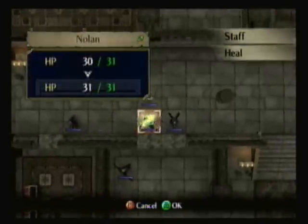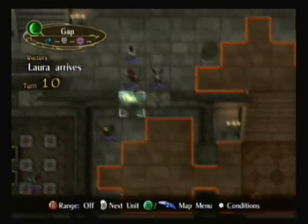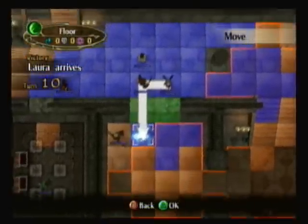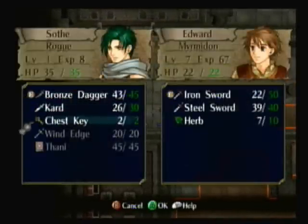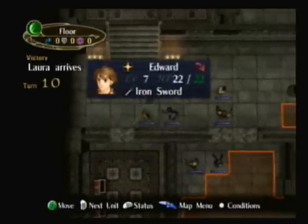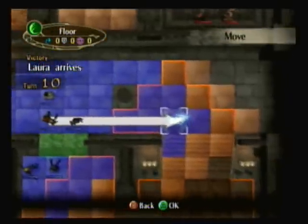Do some unnecessary healing right here. Okay, there are those guys. I'm gonna put Micaiah and Leonardo down here. And I'm gonna give Edward the Wind Edge. Oh dang it, I was also gonna give him the Thani too, so he could hand it over to Micaiah in a little bit. But that's fine — damage is already done, I guess you could say.